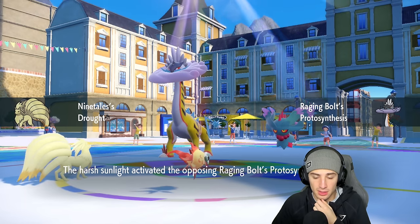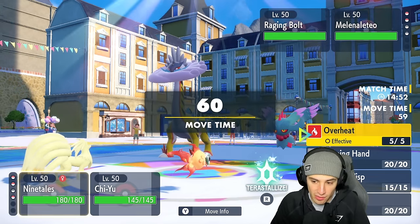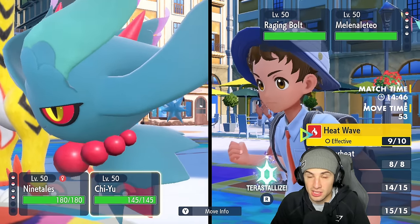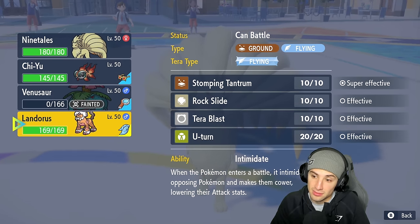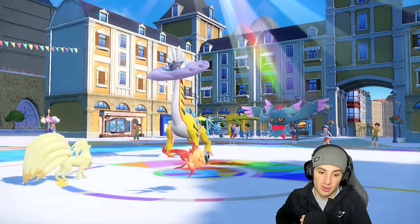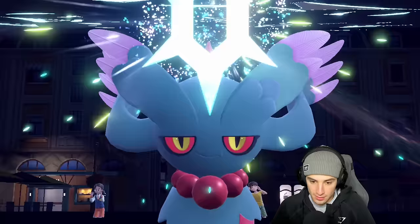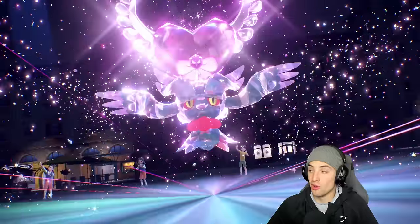It's actually Flutter Mane, not Basculegion! Sun comes out, we get double Protosynthesis — oh, the double pop! That's looking scary. I'm going for an Overheat into Chi-Yu because I can win that one-on-one all day unless they have a Grass Tera type. Going for Snarl here and looking to Overheat the Flutter Mane slot. The Tera comes out — it's Flutter Mane, and I don't need to worry about Raging Bolt. Doubling down on Flutter Mane will be good, especially with a big Overheat in the sun.